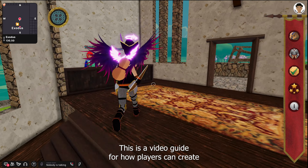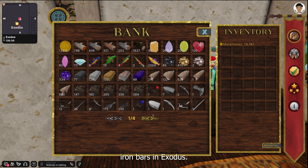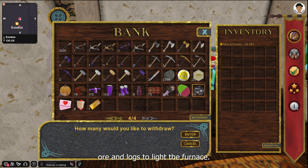This is a video guide for how players can create iron bars in Exodus. A player will need iron ore and logs to light the furnace.